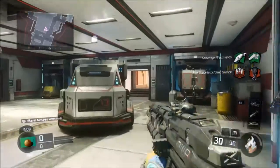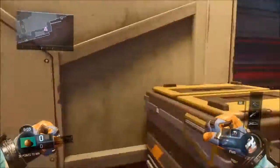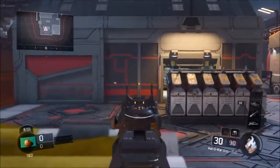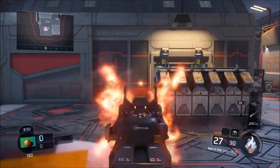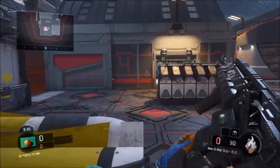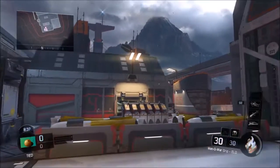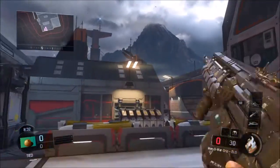I also wanted to show you guys how this gun performs when we put a foregrip on it — it does perform better. Trust me, you want to have a foregrip on this gun whenever possible. If you're just running Quick Draw Red Dot Stock, I would suggest taking off Quick Draw and putting on grip. But this is what the gun looks like with grip on it — it's more controlled, definitely more centered, but it still kicks a lot.